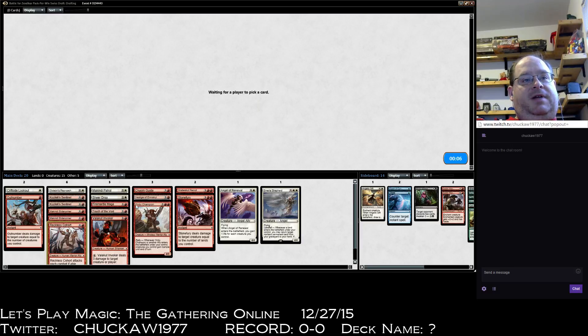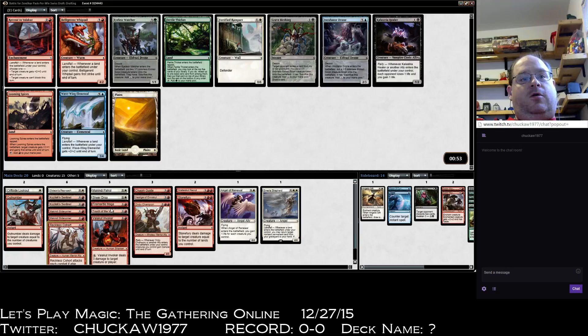I don't have a lot of colorless spells I'm casting — looks like one, two, three, four total counting itself, which you really can't count. Removal: one, two, three, four, five removal spells.